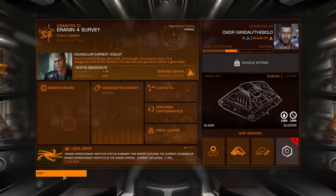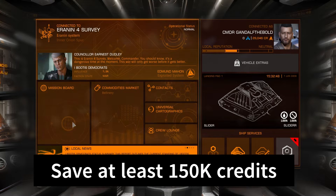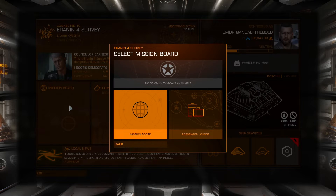Our first goal is to earn 53k credits to buy the Hauler, and have about 80k credits more to buy trading goods. In total we need to save about 150,000 credits just to be on the safe side. To reach this goal we'll do some courier and delivery missions.